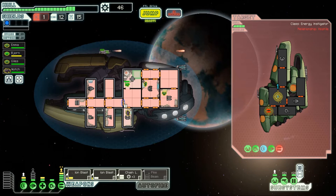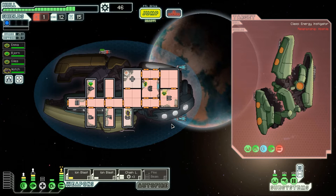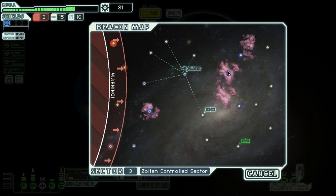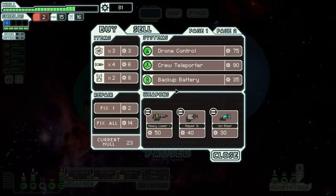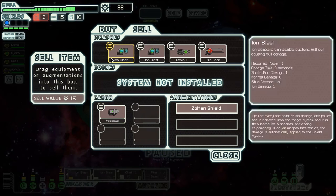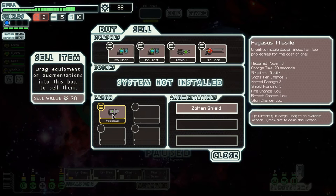Bjorn, get into the med bay since we have a moment. Get the oxygen powered up — we are now fine. Chain laser's going to finish them off. System repair drone — that's 15 scrap to sell plus another 12 scrap. We did pick up a little bit of fuel and there is a store, so we're going to jump to the store immediately and then bounce to the Nebula and back down to the exit. We need fuel. We don't need repairs, we can sell stuff and maybe buy from the store, but we need fuel. Weapon pre-igniter is wonderful and I am going to purchase it. We're going to sell the system repair drone and sell the Pegasus — it's a good weapon, but I really like having pike beam and chain laser.